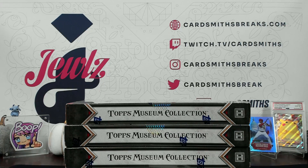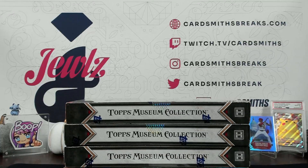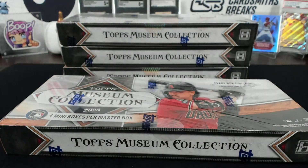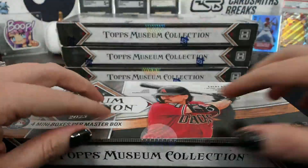Next up is a four box break, number eight of 2023 Topps Museum Collection Baseball. It was random teams. Here are your teams. All right, so Padres is what we're thinking — everything's in Padres so far.